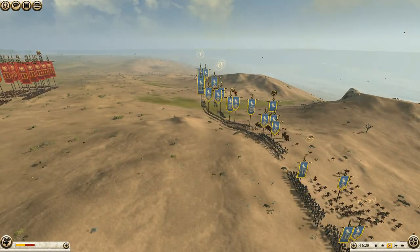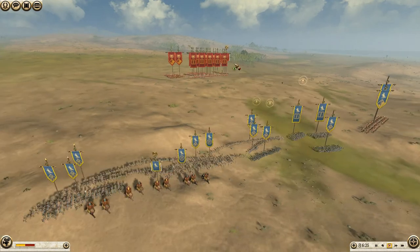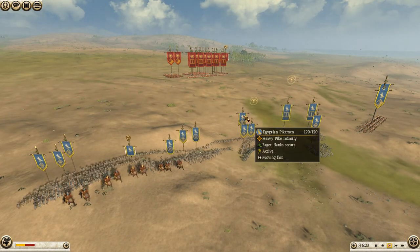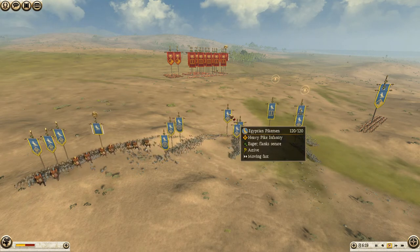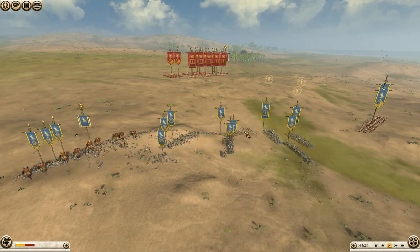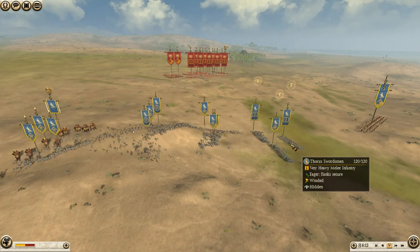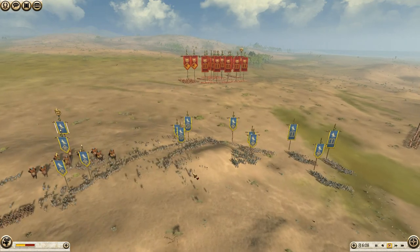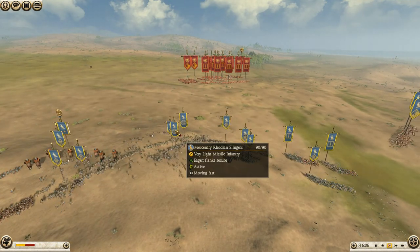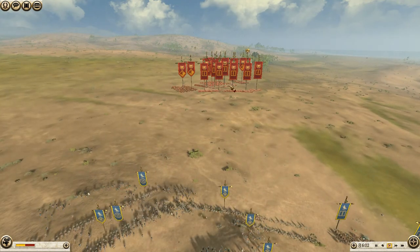I haven't given up on pikes yet — they're not particularly good on this patch — but I'm trying a couple of different ideas to get pikes to work. In this case I'm using Egypt, because the really cheap pikemen mean I can bring what is technically a pike core, but have enough money on the side for Thorax swordsmen as a flanking force, Levithurio spears to help skirmish, and mercenary Rhodian slingers who will help me kill off his velites.